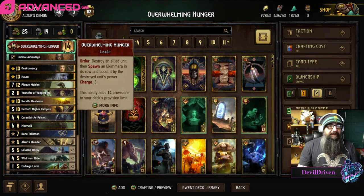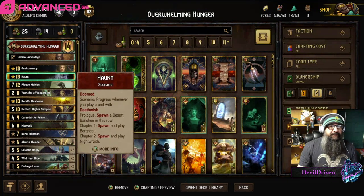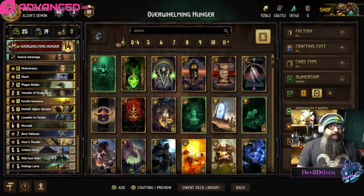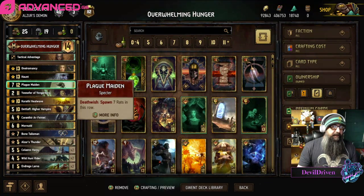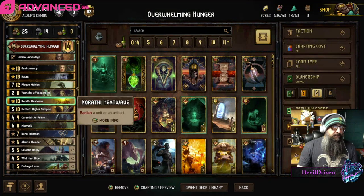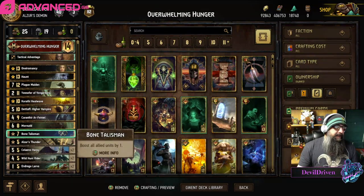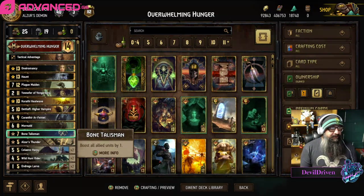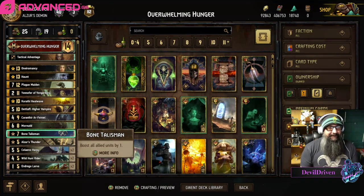It's one of those lists where haunt isn't actually the win condition — it can be if you draw it later on. But the idea of the deck is to win round one, possibly have plague maiden and karenthir for round two, use your leader charges to consume the plague maidens that you spawn, play Yennefer maybe talisman, and it's like 80-something points — just pull the old school swim moves.